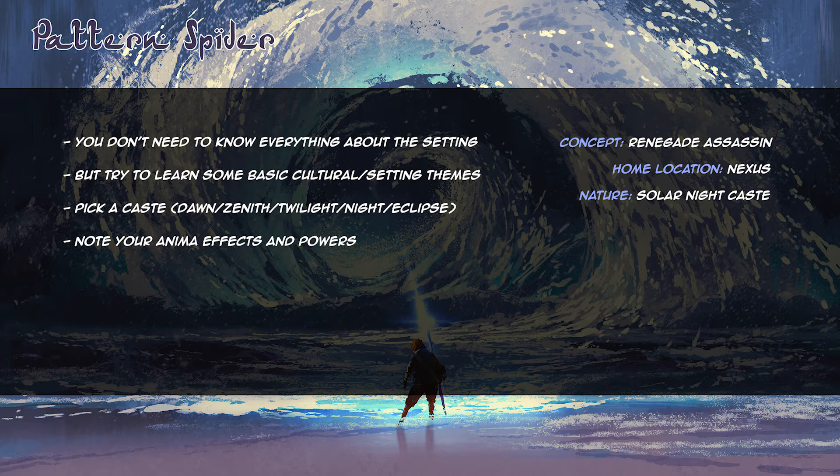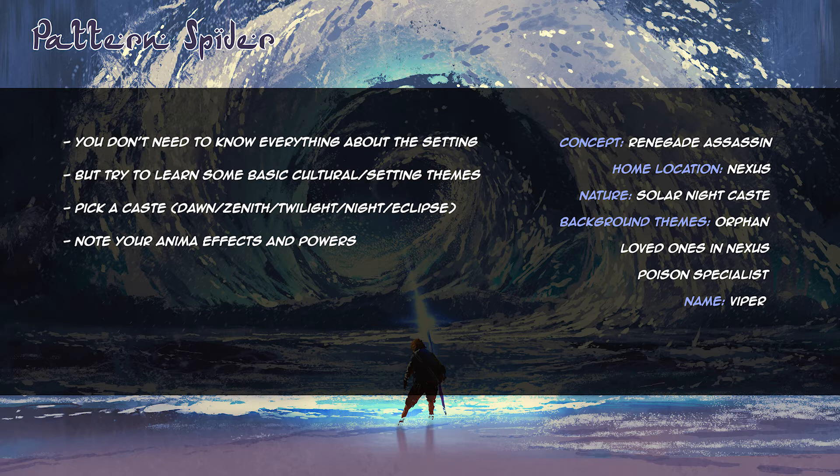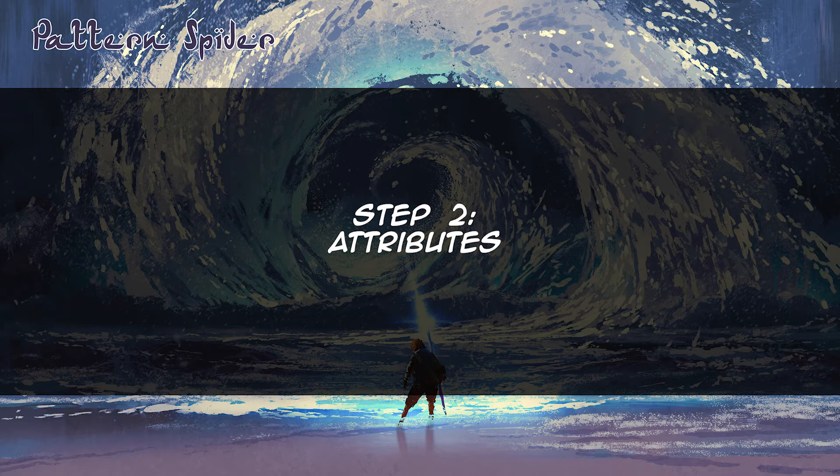I have decided that I'm a former assassin on the run from their own organization. I come from Nexus, which is a few hundred miles from where the game will take place, and I am a Solar Exalted of the Night caste. Thinking more about this character concept, I decide that I am an orphan, have some loved ones in Nexus that are basically held hostage by the organization, and I specialize in poisons. I choose to go by the name Viper, which is not my real name, but rather something given to me by the organization when they took me in as a child.